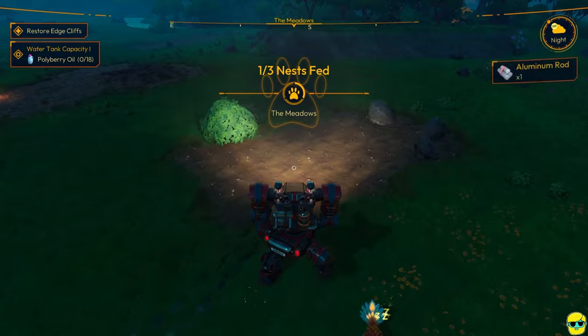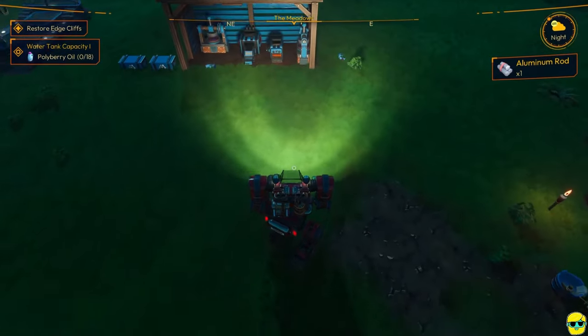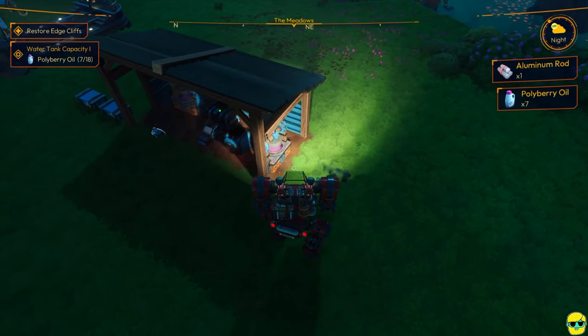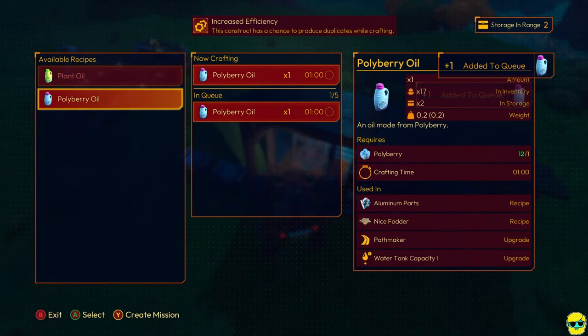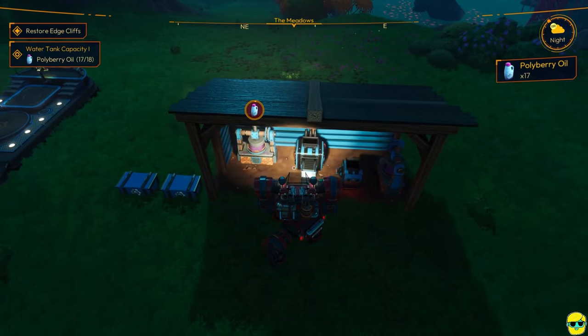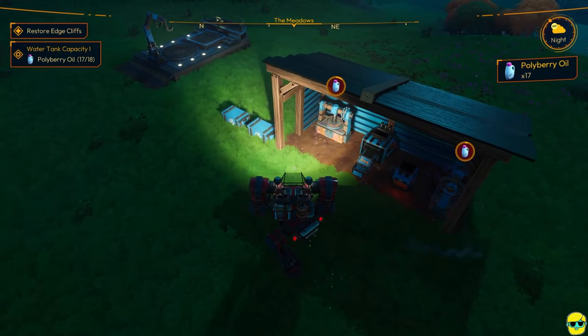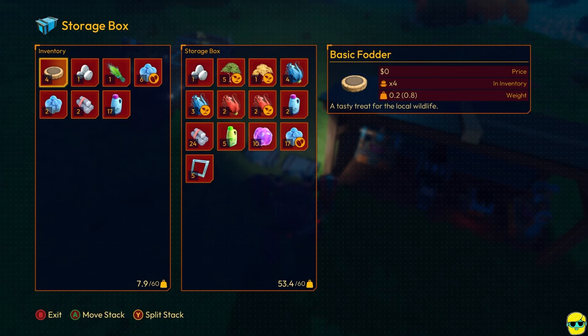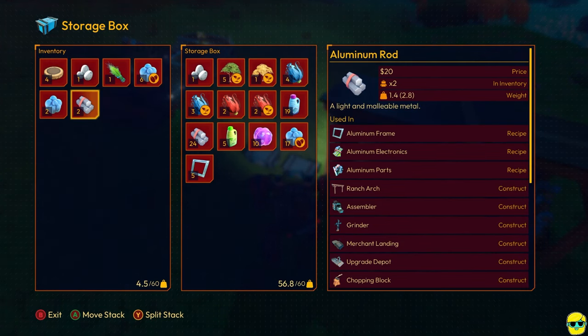Aluminum. And I'm going to go back and try to make as much oil as I can. You see the oil just kind of dumps out nearby and it usually consolidates into one container — and we have 17. So we're actually super close. I like to have as many things processed as possible. You don't really need polyberries by themselves for much. And we actually have enough — this is something we need to pay attention to: we do have enough polyberry oil to upgrade our mech.